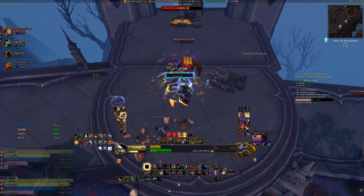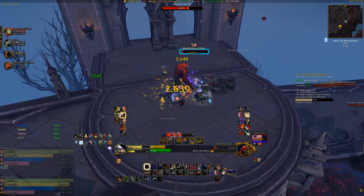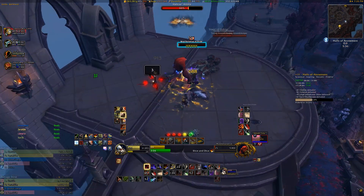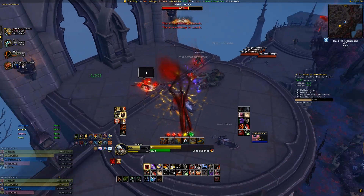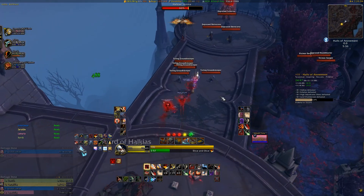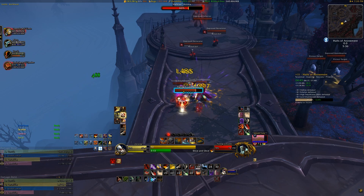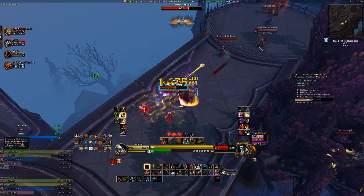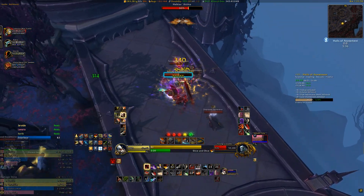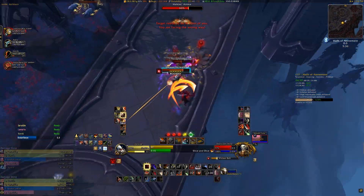It will let you see exactly what time you kill each boss at, which is pretty normal, but it also lets you see how much time you have left to push your key up from a plus one completion to a plus two or three depending on how quickly you did it. It will also show you other various bits of information, like how much add percentage each pull is worth, and how much add percentage each add is worth when you hover your mouse over them. And the best part is, you can customize these things so you can choose exactly what information you want to see and how it's portrayed on your UI.